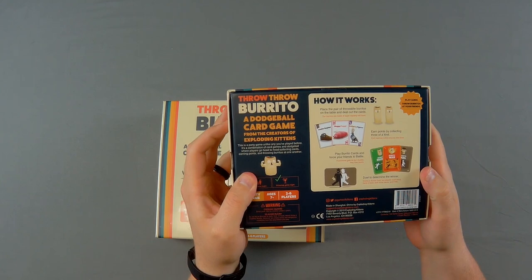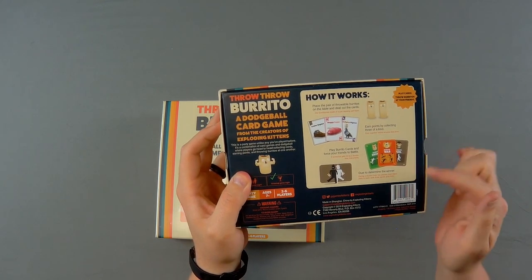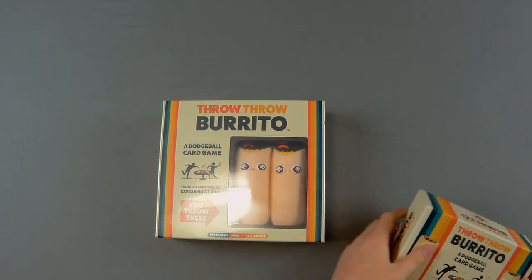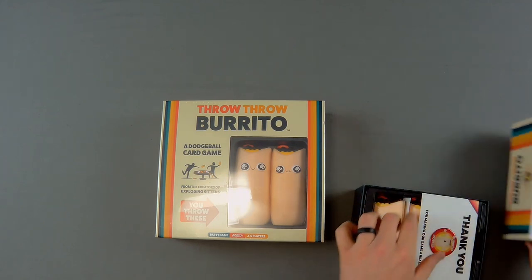Earn points by collecting three of a kind. Play burrito cards and force your friends to battle. Duel to determine the winner of the battle — that's essentially it. There are different ways to duel, like you have to go ten paces and things like that.